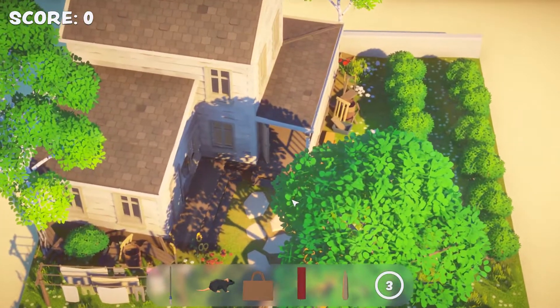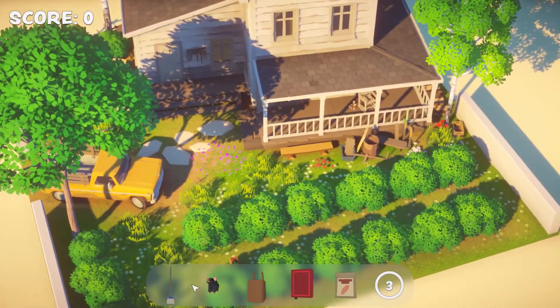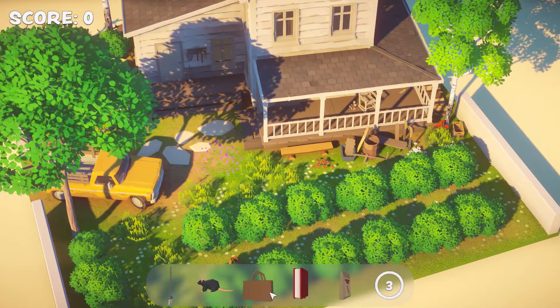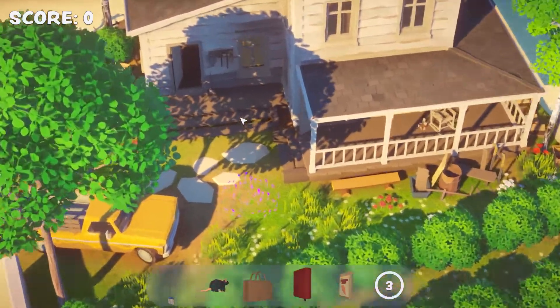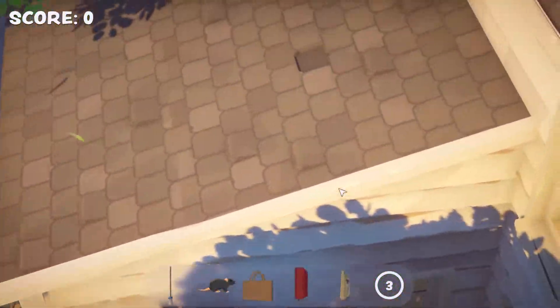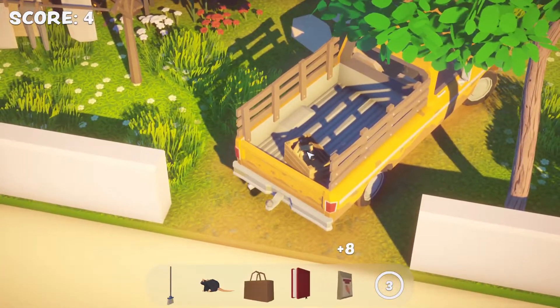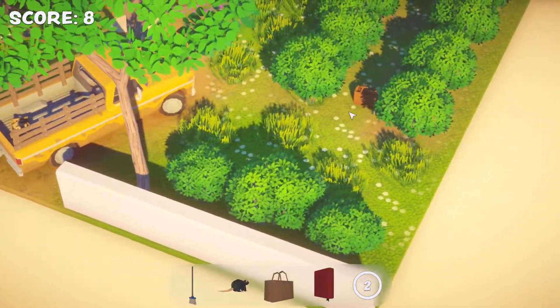Look at how cute it is. Jeez, it's so cute. Okay — a broom, a rat, a bag, a book, and some seeds. How do we get in here? I found the seeds — they're in the back of this very cute little truck. And the bag.